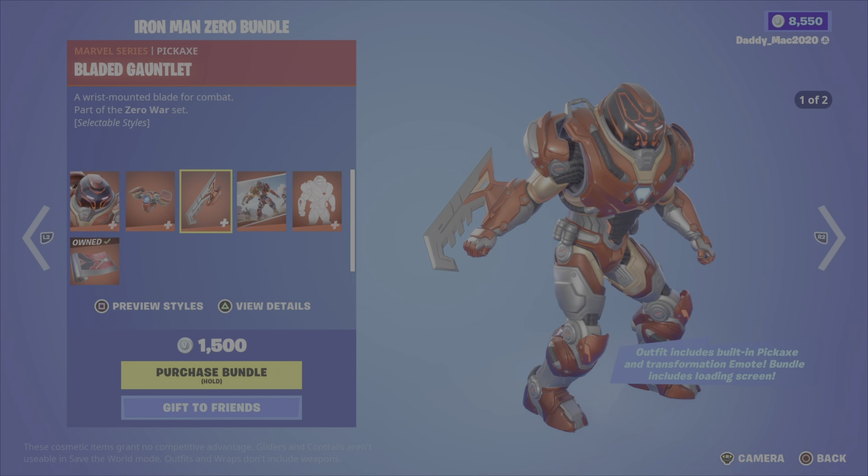Next up, the Nick Fury bundle. Nick Fury was introduced in Chapter 2 Season 8. The Field Pack back bling is also included, the Director's Scythe pickaxe, the First Strike Infiltration glider, and the Quinjet in Flight loading screen. 2,000 V-Bucks for the bundle, otherwise you get the outfit with the back bling, the pickaxe, or the glider on their own.